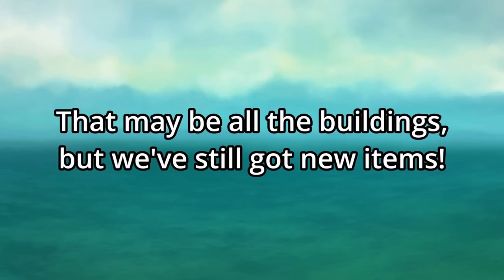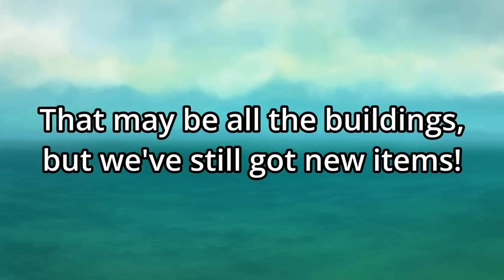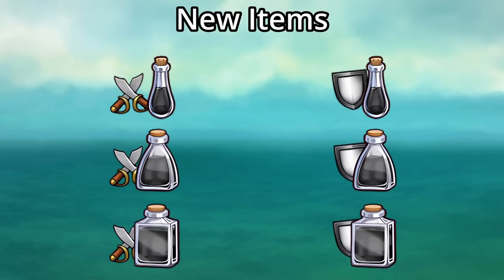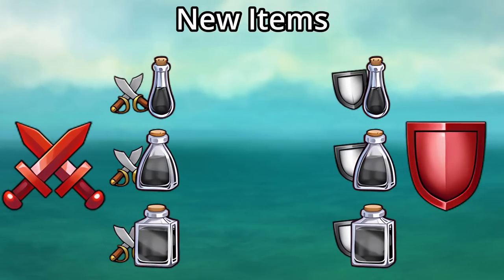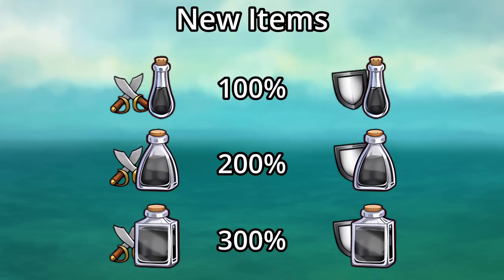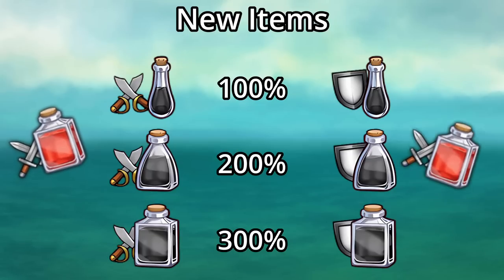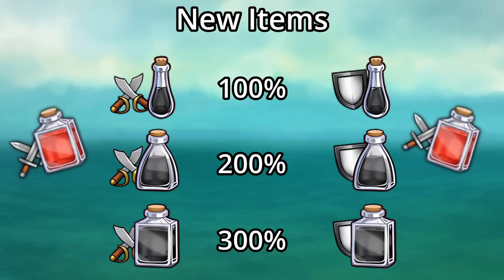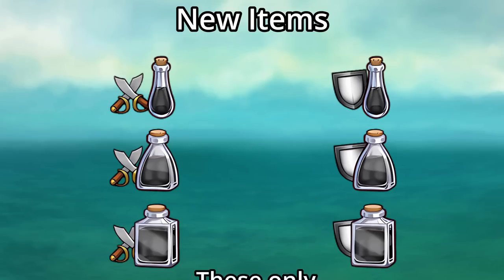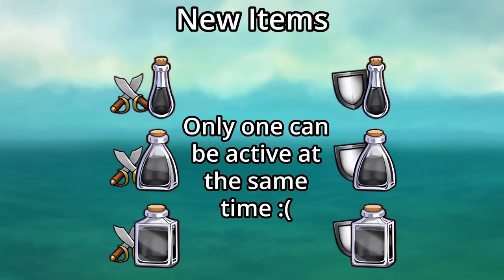While that may be all the buildings, we've still got tons of new items. We have 6 new boost bottles, with 3 for attack and 3 for defense for attacking armies, giving massive boosts of 100%, 200%, or 300%. These new ones will only last half an hour, and like the other attack boosts, they cannot be stacked — only one may be in effect at the same time.